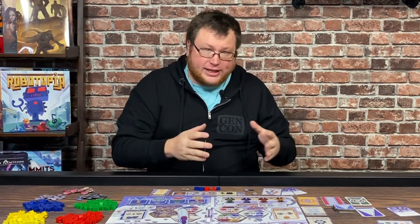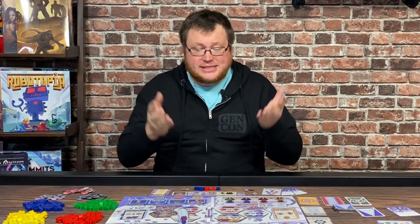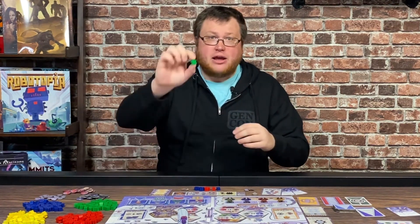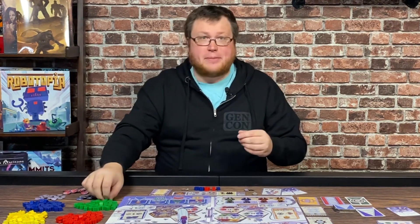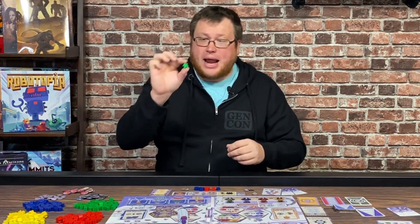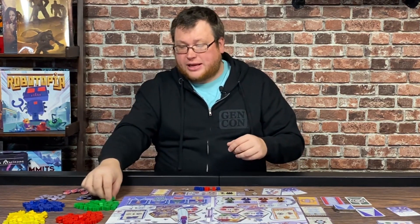Before I get started with Robotopia, this is a complete prototype. Nothing you see here is final. I don't know what the final workers and scrap cubes are going to look like — they'll have different symbols that represent them. But I'm using little wooden meeples of each of the individual colors.